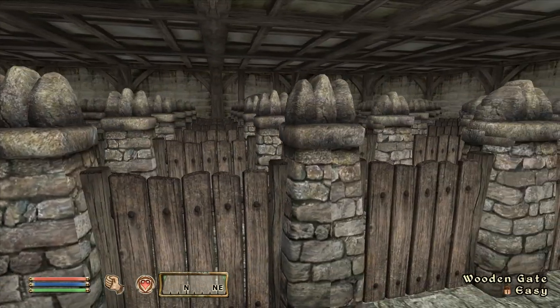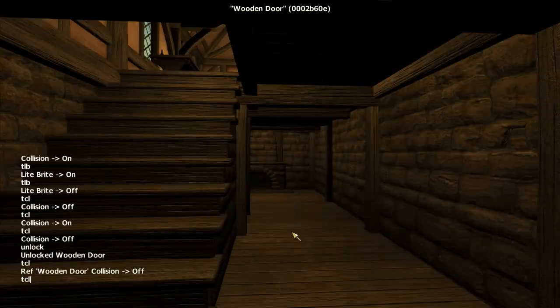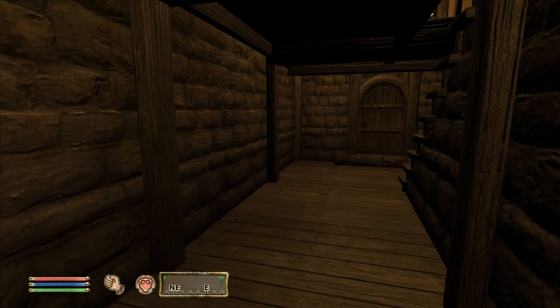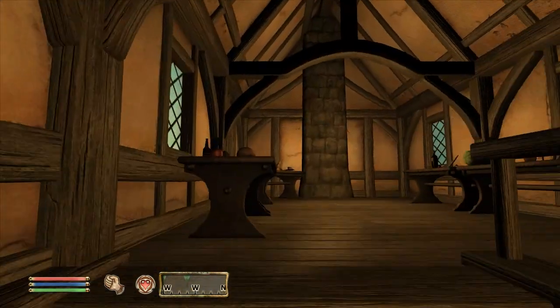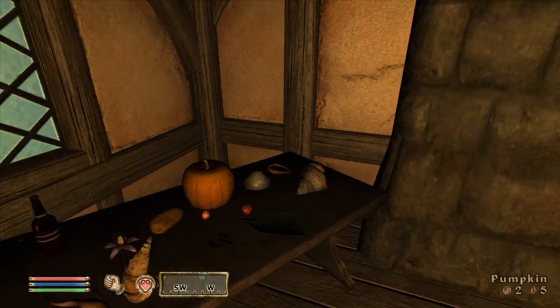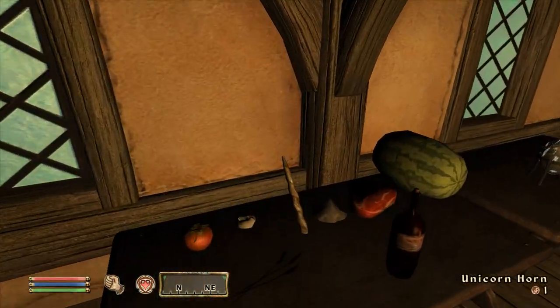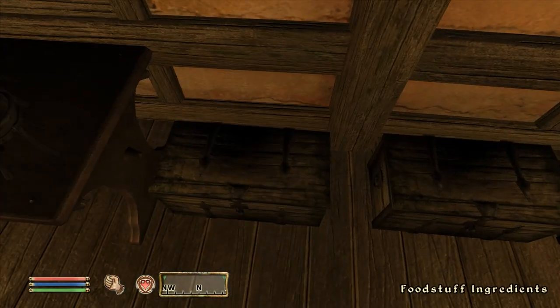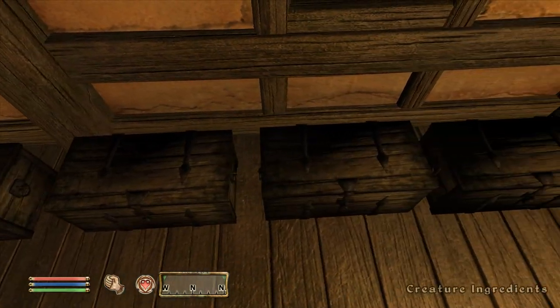Next up is another cell that isn't actually a warehouse cell. Internally known as Test Alchemy Interior but named Alchemy Test Warehouse in-game, it's another Chorrol house interior filled with lots of ingredients and all kinds of alchemy equipment — plus four different testing chests filled with ingredients classified by their origin: general, food, flora and creature. You don't need me to tell you that this cell was used to test alchemy.